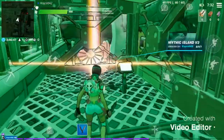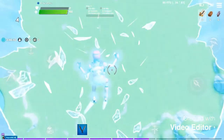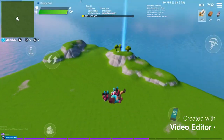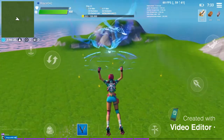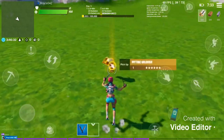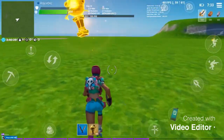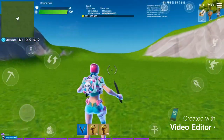Now I'm going to go back to hub. This is the island where it all started from. You can see the mythic gold fishes that we threw have appeared right here. Like I said, when we turned on infinite ammo, you can have infinite mythical fishes.